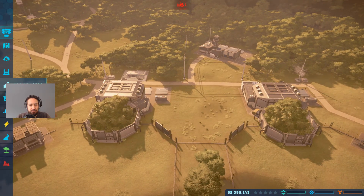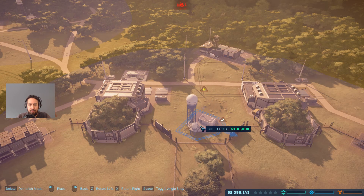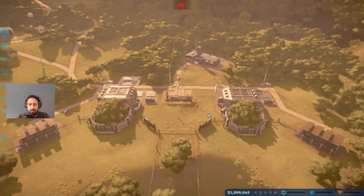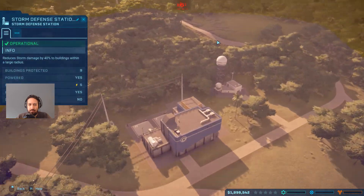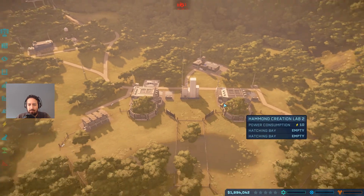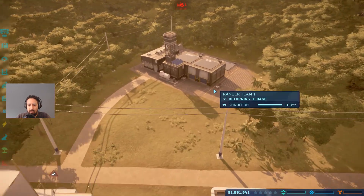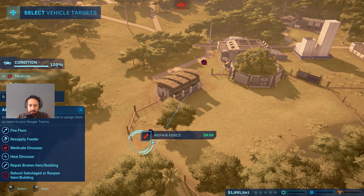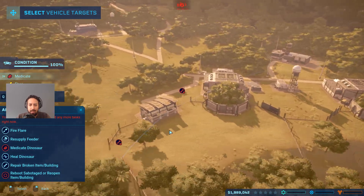Let's go to operations to see if we can get a storm defense building over here. That's a good spot - it has quite a large range, which will keep most of these buildings active and in full working order. Now we've got to repair some more things. Let's grab our ranger - repair this and repair that. Both these walls will get repaired. There's a path not connected warning - let's close off the path here.